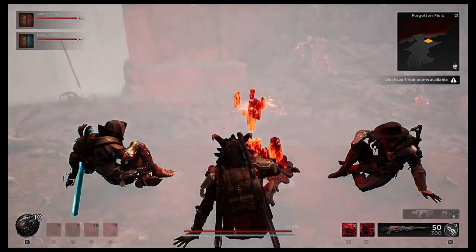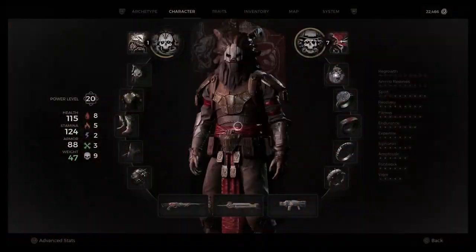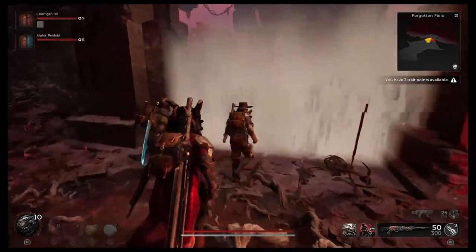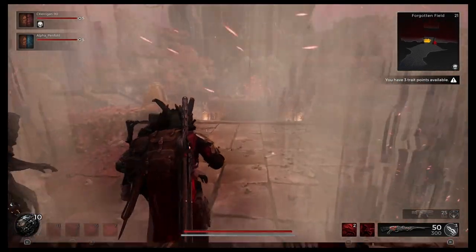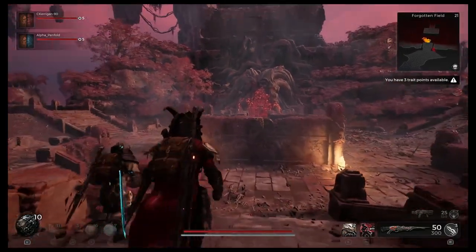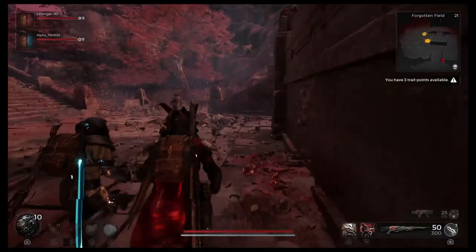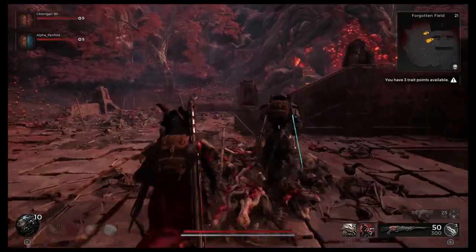Here we are in Forgotten Fields on the Yisha overworld, coming up to the boss fight. It's important to note that Forgotten Fields can have two different boss fights — either the one we're going into now, or one with an archer. If you get the one with the archer and you're looking for these three things, you'll need to re-roll.